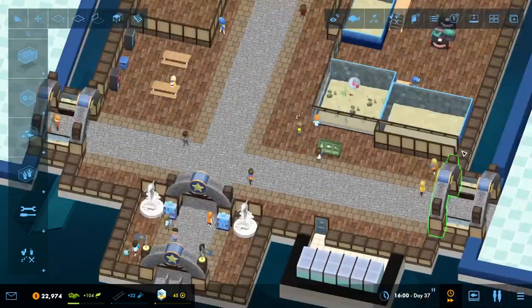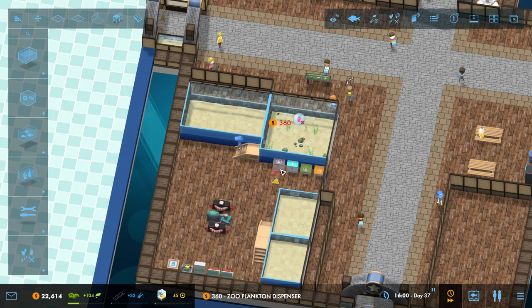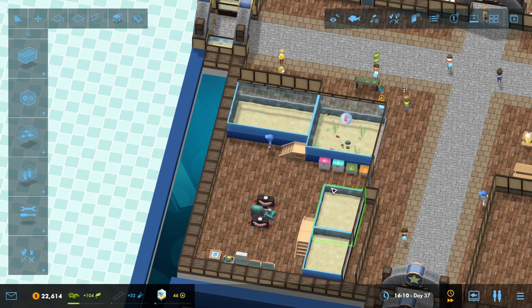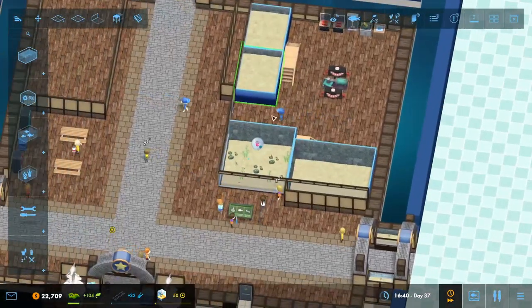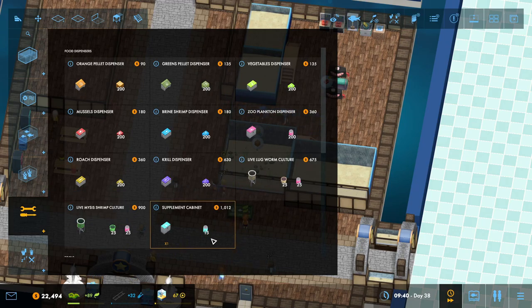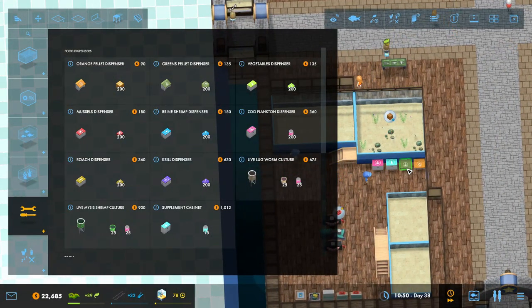Excellent, so we've got a lot more stuff in here now, although we do need some zooplankton. Come into here - zooplankton, thank you very much. I'm tempted to get a live mysis shrimp in here before we start getting some of the animals that need it. We can actually have it - mainly because at the moment we don't have too much to feed each day, so I don't think it's going to worry too much.